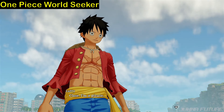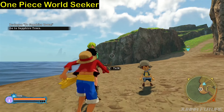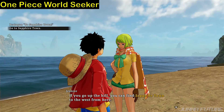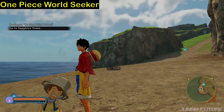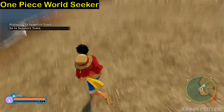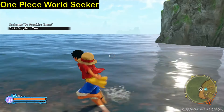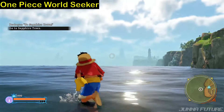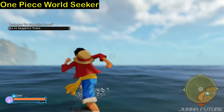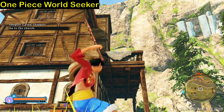This is the beginning of the story in One Piece World Seeker. You can see the open world here - we can travel and talk to people around us. The graphics seem cool, and we can walk around wherever we want to go, though of course we can't go to the ocean. The graphics seem awesome everyone.